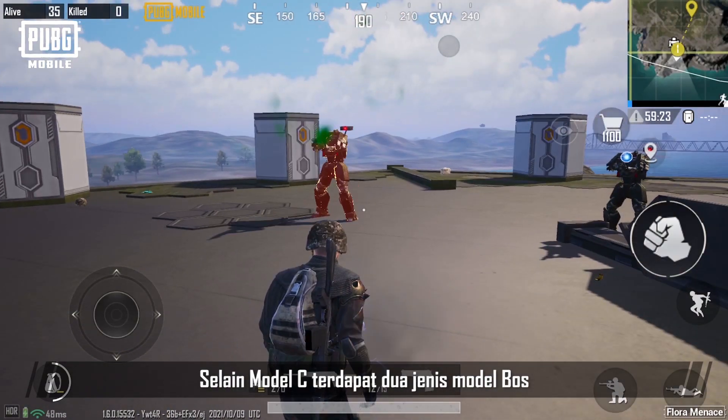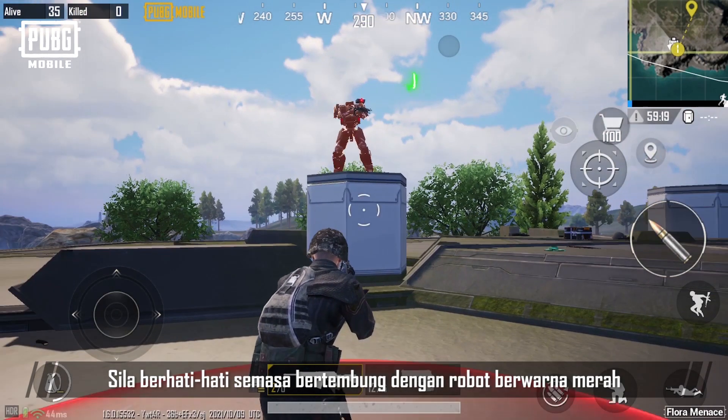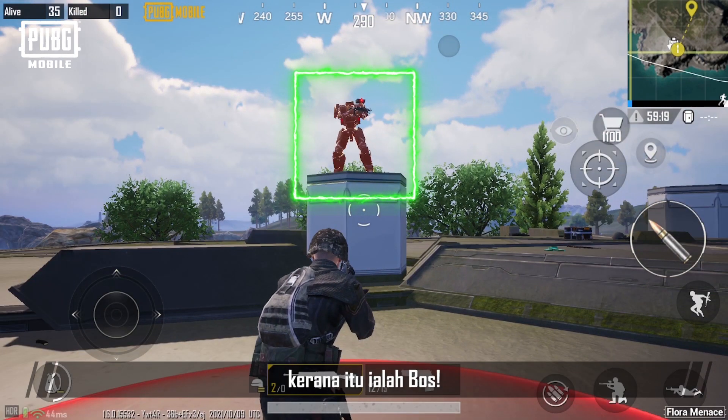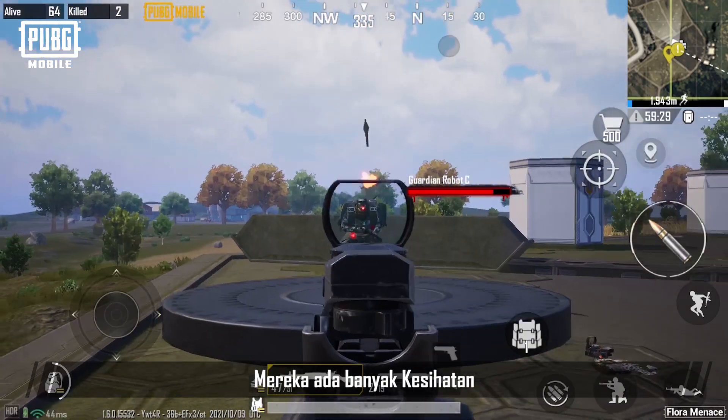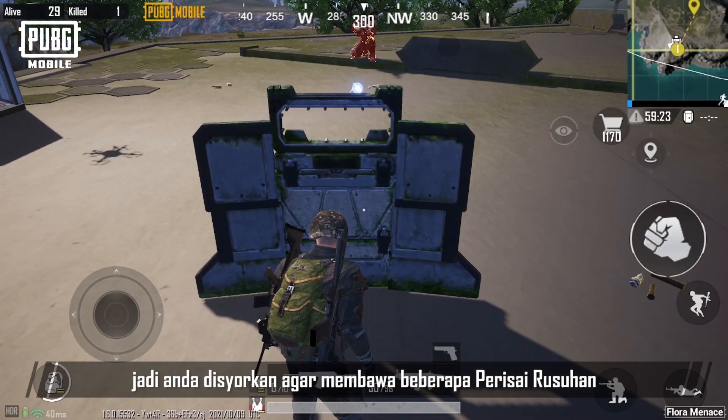Besides Model C, there are two types of boss models. Be extra careful when encountering robots with a red outline, as you are facing a boss. They will have a lot of health and have stronger, more varied attacks, so it's recommended to bring a few riot shields.